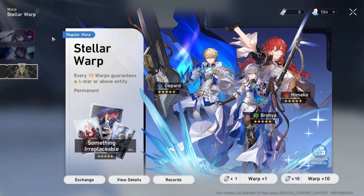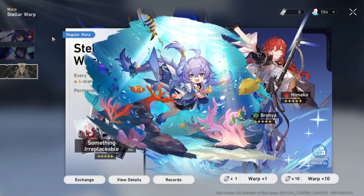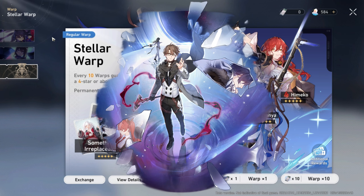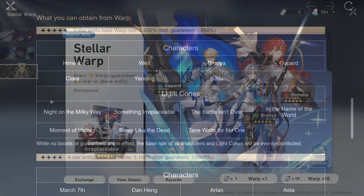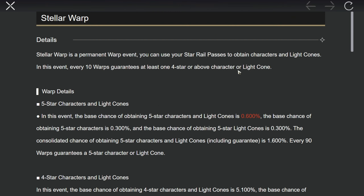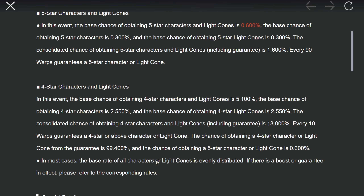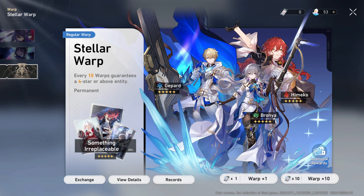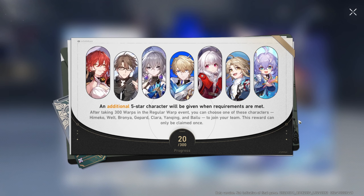The standard banner provides both 5-star characters and light cones, and the list of possible 5-star characters are: Bailu, Bronya, Clara, Gepard, Himeko, Welt, and Yanqing. The current standard banner has a 0.3% rate for pulling a 5-star character, 0.3% for a 5-star light cone, and a 5.1% rate for pulling a 4-star character. I recommend you go for a 5-star character within the first 20 pulls that you do on the standard banner.